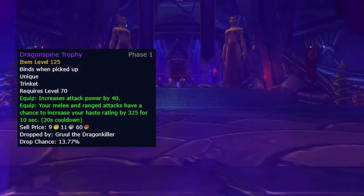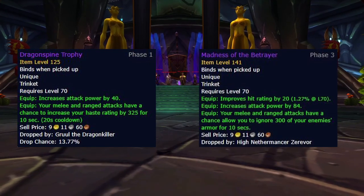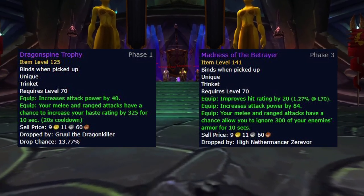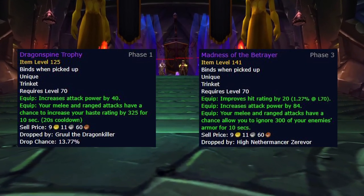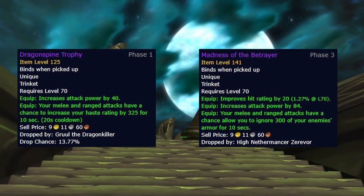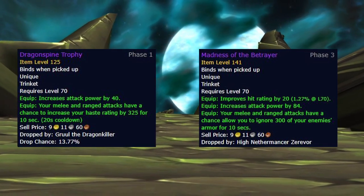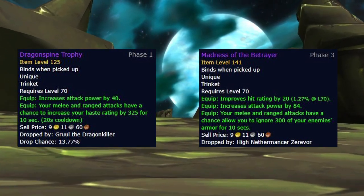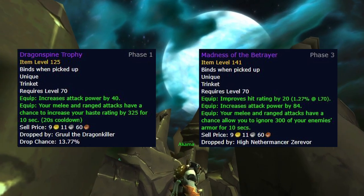For the trinkets, DST remains our first BiS trinket. Bloodless Brooch, however, is replaced by Madness of the Betrayer. This is a very powerful trinket, and the only major item out of the big three — Cursed Vision and Stormrage being the other two — that Survival Hunters actually need. This item alone provides nearly half of the required hit rating you're going to need for Phase 3, and gear sets that don't use this trinket take a significant hit in DPS. I would also recommend putting this as a high priority item to obtain early, but until you obtain Madness, Bloodless Brooch is still going to be perfectly good and viable for you.